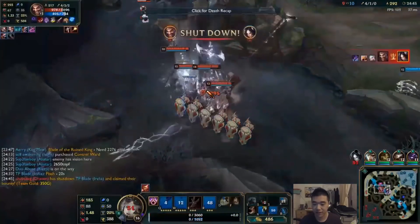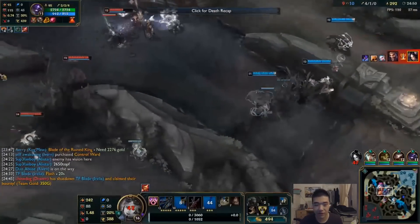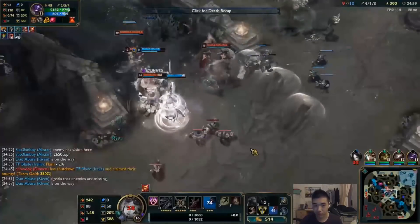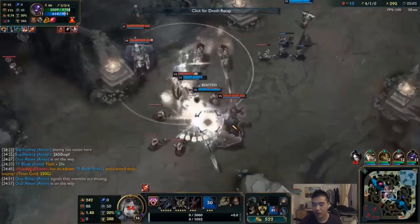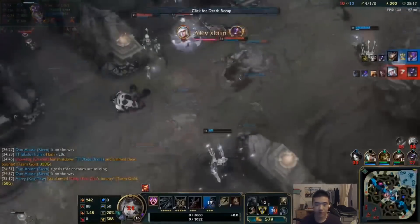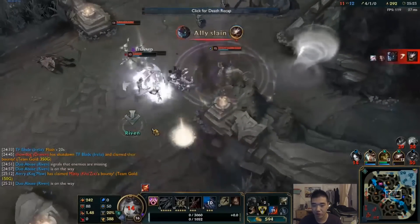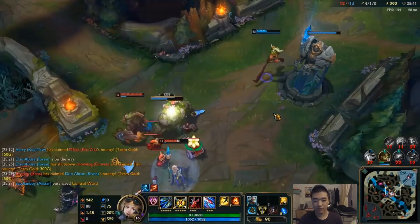Azir dashes in and — instant death right there. They really lacked vision in the river and weren't able to see it coming. He should have seen it coming being rank 1, but everyone makes that mistake. There was a huge lack of vision there. The team fight plays out and Janna's W does so much damage — a lot of people like to build some AP on Janna and max W. The result of the team fight is everyone died except three.